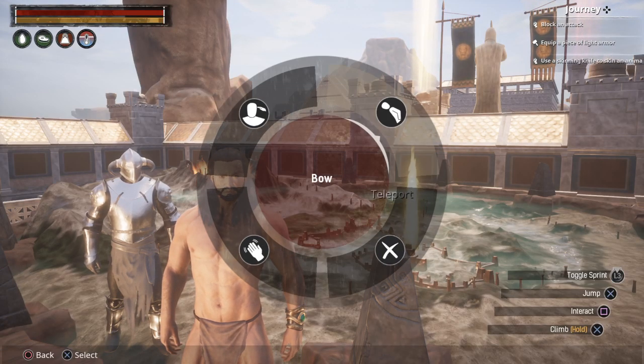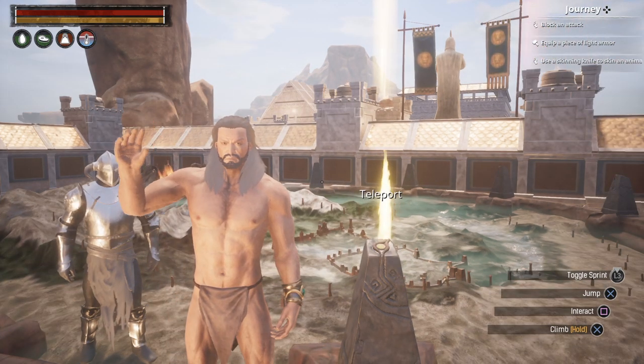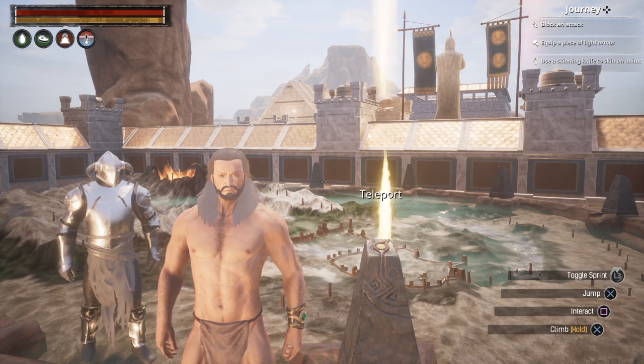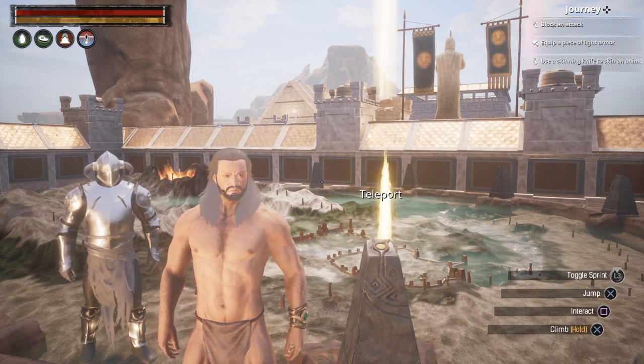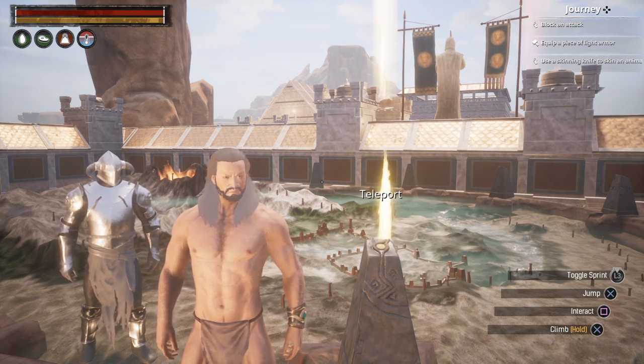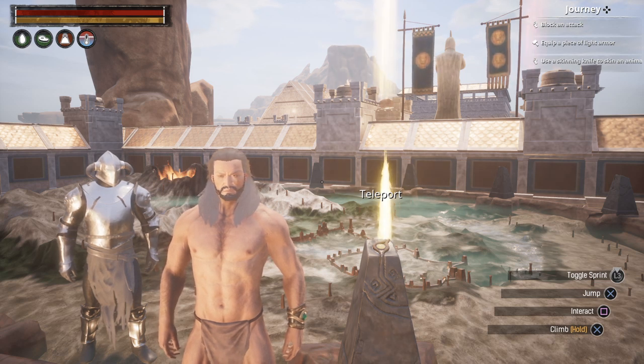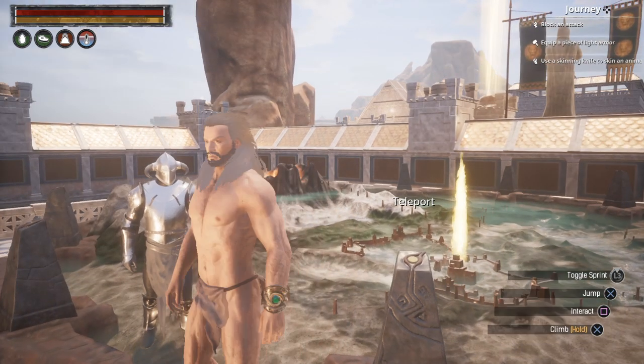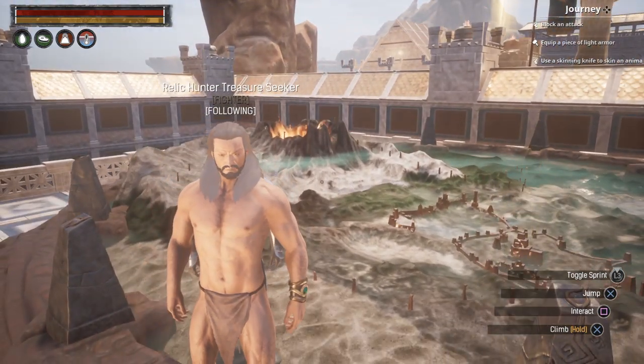Hello everybody, welcome to yet another installment of Conan Exiles. Today we are going to be doing a guide on finding a legendary armor set. It's called the Pride of Azir — I hope I'm pronouncing that right. There'll probably be a few pronunciations in this video that I can't get right, so you'll have to forgive me there.